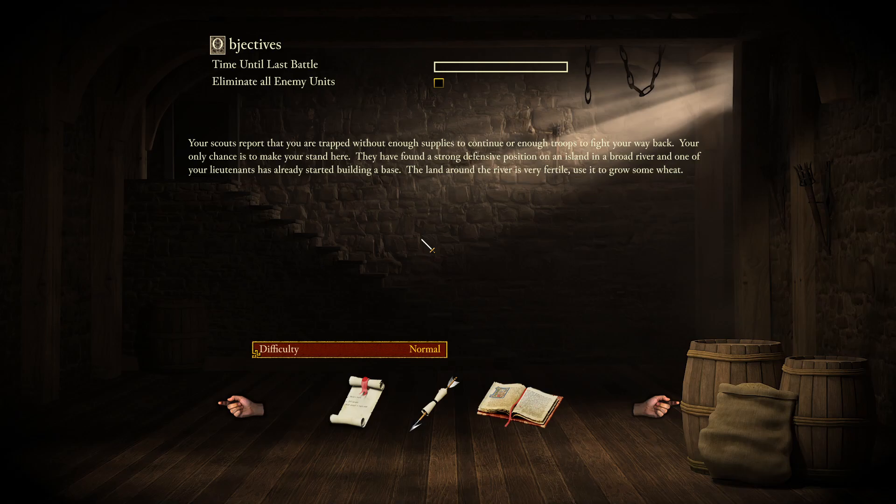During one of his first military encounters, he went up against your father, losing an eye to him in combat. On that day, the snake swore he would not rest until the decapitated heads of your entire family were lined up on spikes outside of his keep. Your scouts report that you are trapped without enough supplies to continue or enough troops to fight your way back. Your only chance is to make your stand here. They have found a strong defensive position on an island in a broad river, and one of your lieutenants has already started building a base. The land around the river is very fertile — use it to grow some wheat.